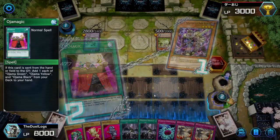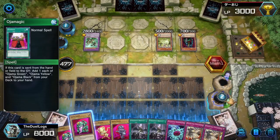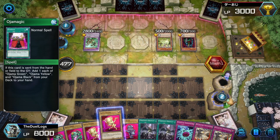I'm out-advantaging my opponent — drawing three during my opponent's turn is like activating a Maxx C almost.